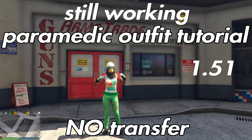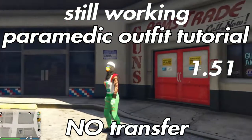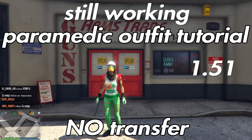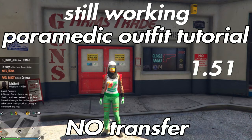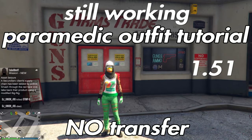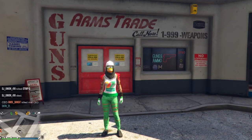What up guys, it's your boy IcyMoz back with another GTA video. For today I'm going to show you guys the easy simple glitch after patch 1.51. I'm going to show you guys how to get the paramedic outfit. This method is still working — no transfer glitch needed, you will not lose your outfits, and it's been working since the latest update.